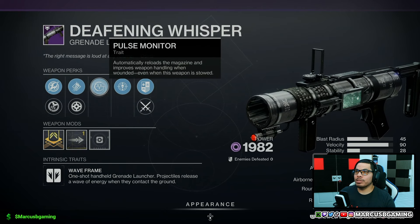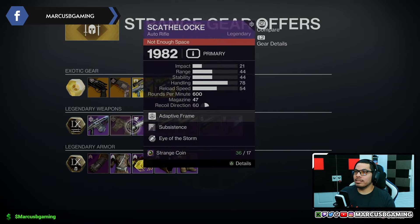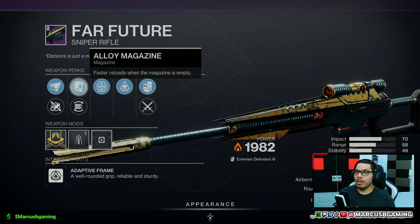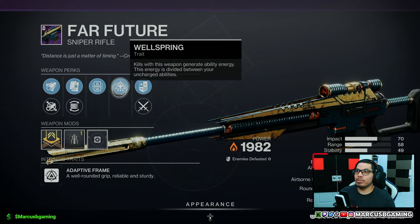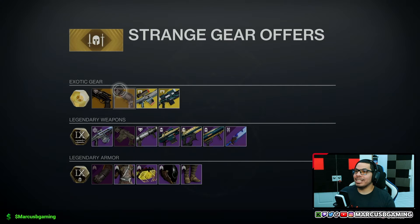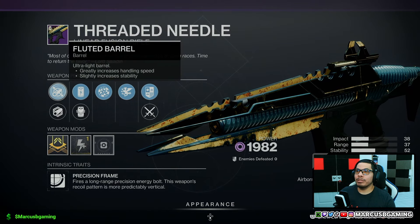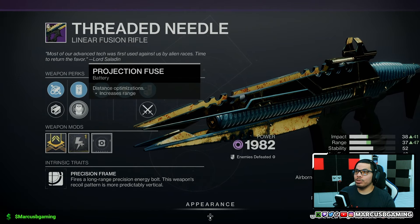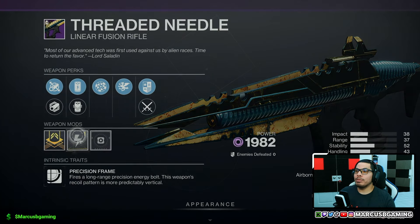Then a Far Future with extended barrel or fluted barrel, alloy magazine or flared magwell, Lead from Gold and Wellspring, with a stability masterwork. Threaded Needle is here with fluted barrel or polygonal rifling, accelerated coils or projection fuse, Rangefinder and Vorpal Weapon, with a charge time masterwork.